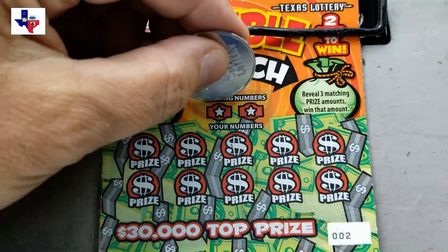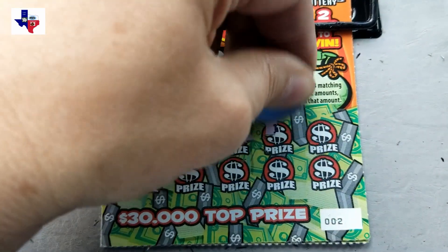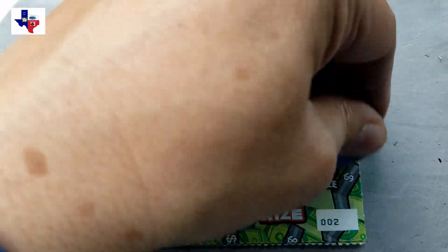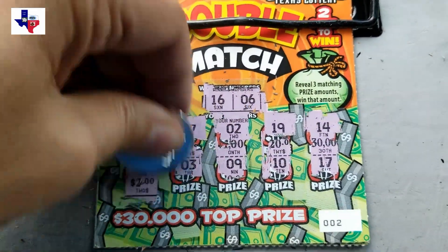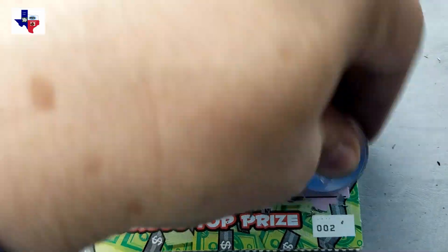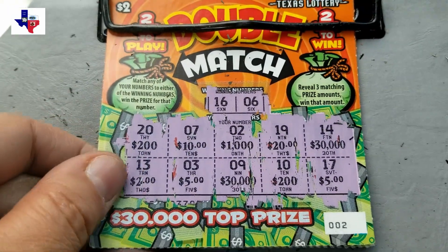All right, let's look at ticket number two. We have a 16 and a 6 — that's what we're hoping to find. Okay, so no matches. Let's see three matching prize amounts. It sure would be nice to win three of those $30,000, wouldn't it? I do not see three matching prize amounts, so ticket number two is not a win.